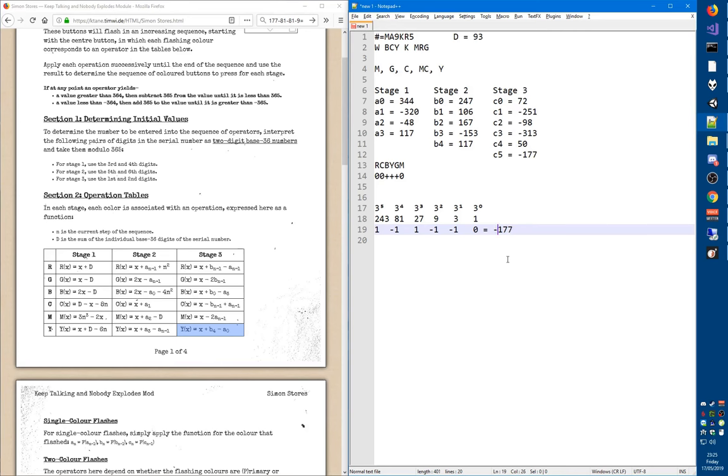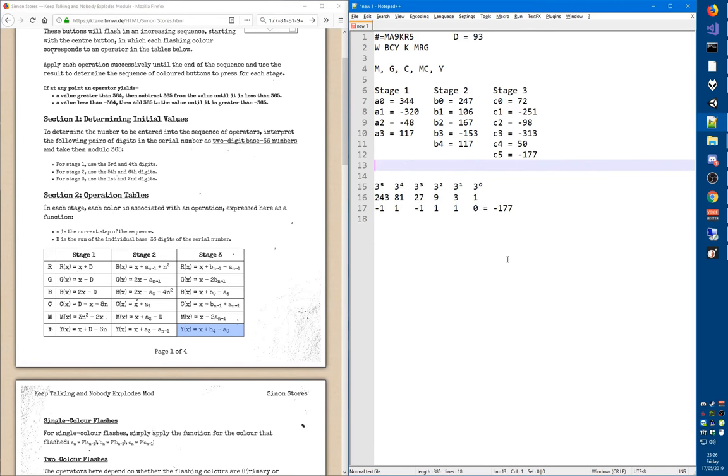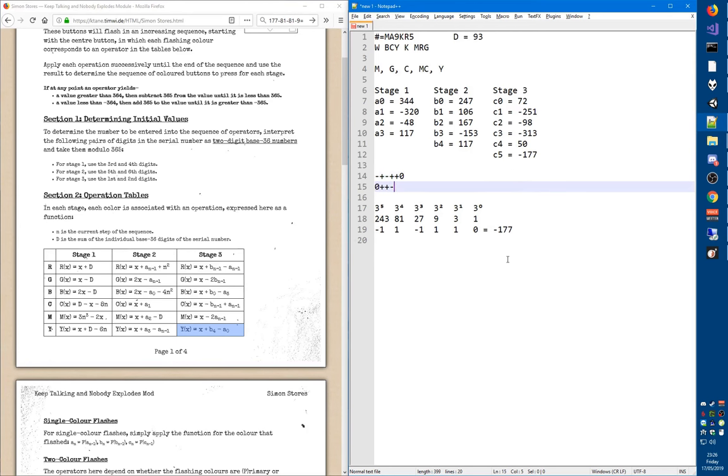What we actually want is negative 177. So we flip all the signs, leaving zeros alone. The correct balanced ternary for negative 177 is: negative, positive, negative, positive, positive, 0. And once again, we enter it back to front, so the sequence to enter is 0, positive, positive, negative, positive, negative.